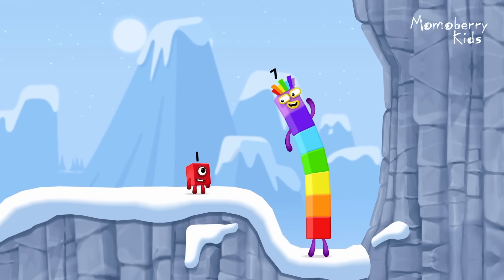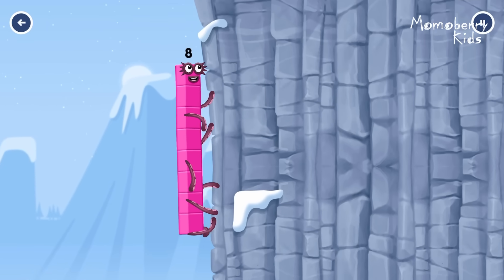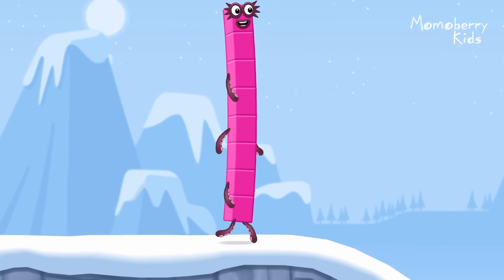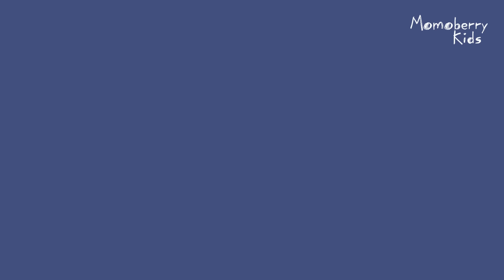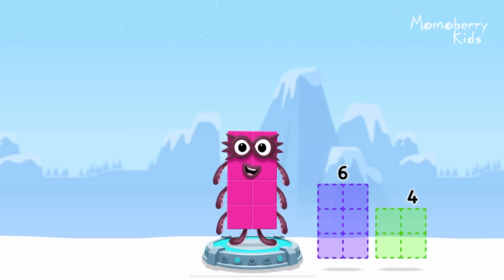How is one going to get up there? I am seven. I am eight. Octoblock coming through. Take number blocks away from ten to leave eight. Four. Two. You got it. Ten minus two equals eight.